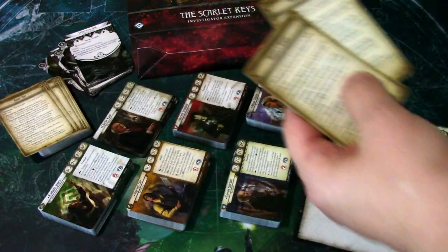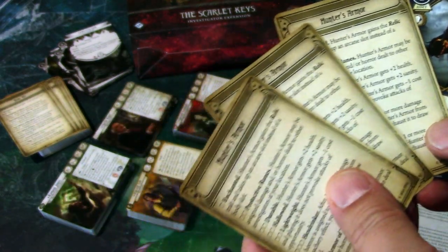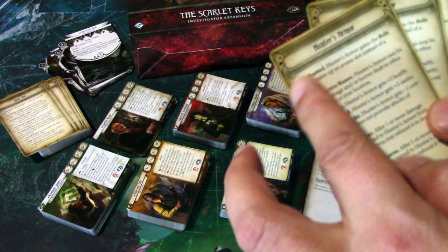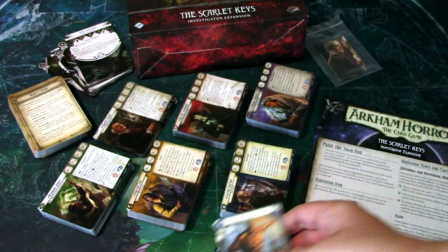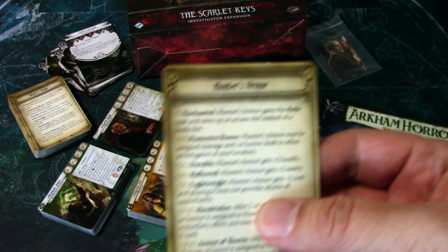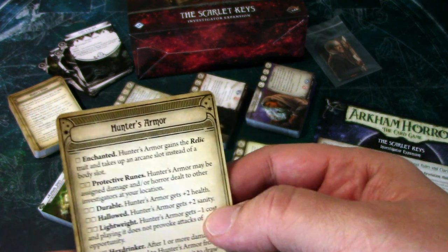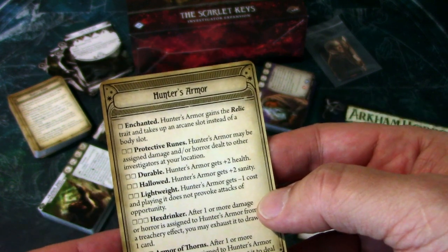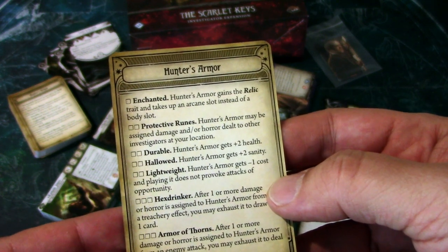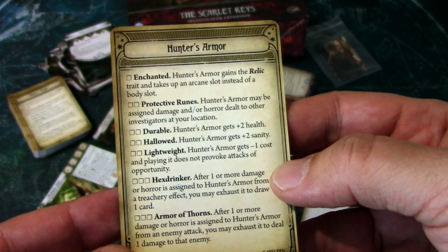FFG was generous to give us three copies of each upgrade sheet, for if you are marking straight onto the cards. Of course, if you are marking directly on the cards, they might be worn out pretty soon if you play a lot. So they offer a solution for this by having printable copies on their web page.